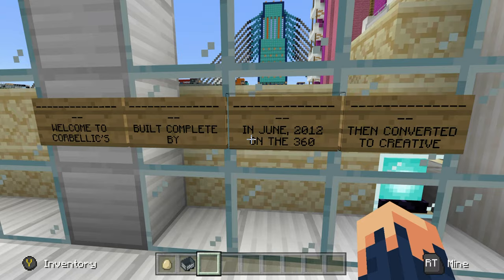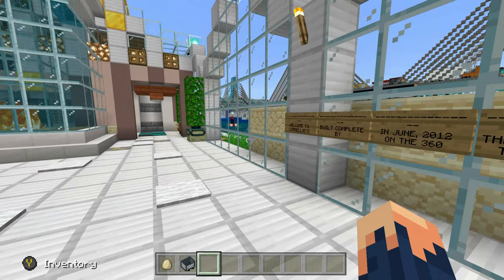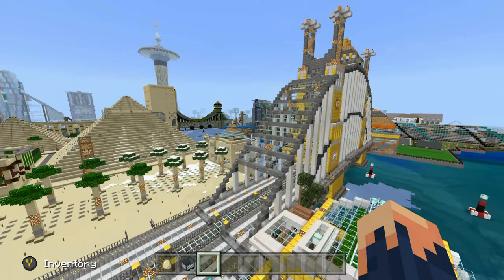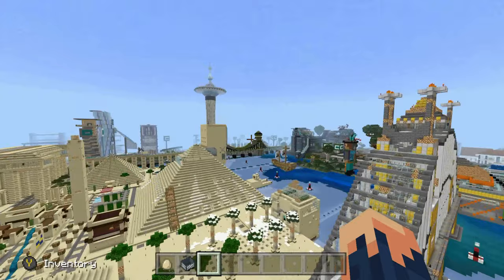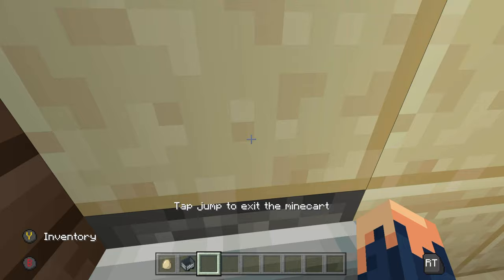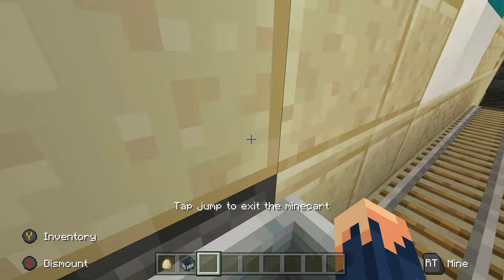This world, as you can see, was built in June 2012 on the 360, then I converted it over to the Xbox One. It took me a little less than five years to create this world — I did it all alone. Let's fly up a bit so you can see the neighborhood. There's Egypt right here, then my main town, a bridge, another bridge, and a subway system that runs all the way around the world. Let's head over to the house and get started.